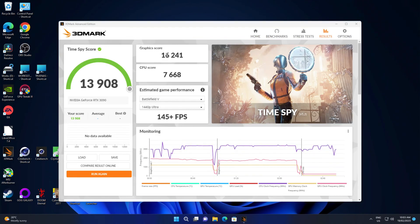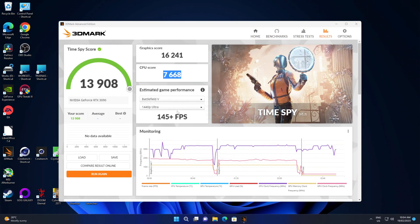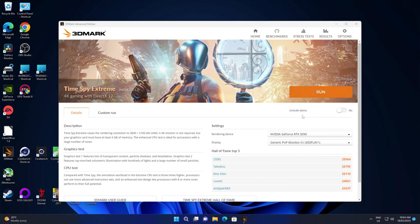So this is the end result. Graphics card: very unimpressive — that should be getting close to 20,000. CPU: definitely unimpressive. Running a dual P8124 processor, it isn't exactly great for gaming. I'm sure some of you guys would want to know as well, but let's not fret. Let's go to the Extreme.